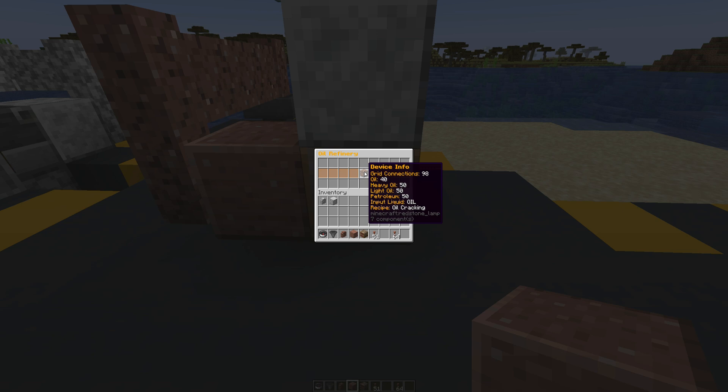Now we're going to be able to pump oil from there into the oil refinery. You can hear the oil refinery chugging away. It's converting 30 oil at a time and breaking it down into three different types because by default the recipe is set to oil cracking. So it cracks 30 oil into 10 heavy oil, 10 light oil, and 10 petroleum.